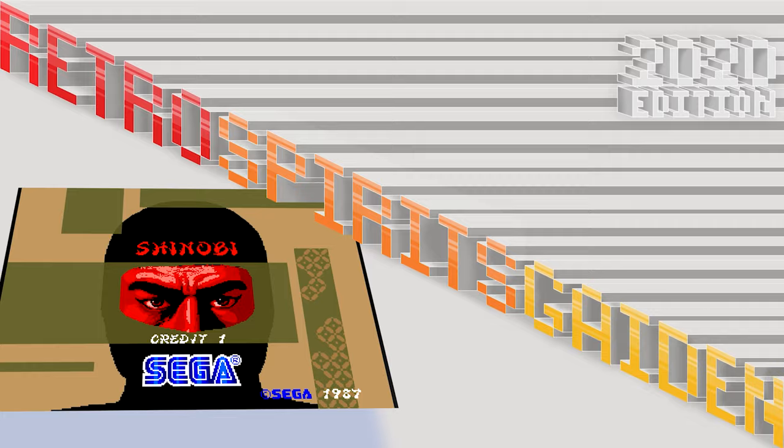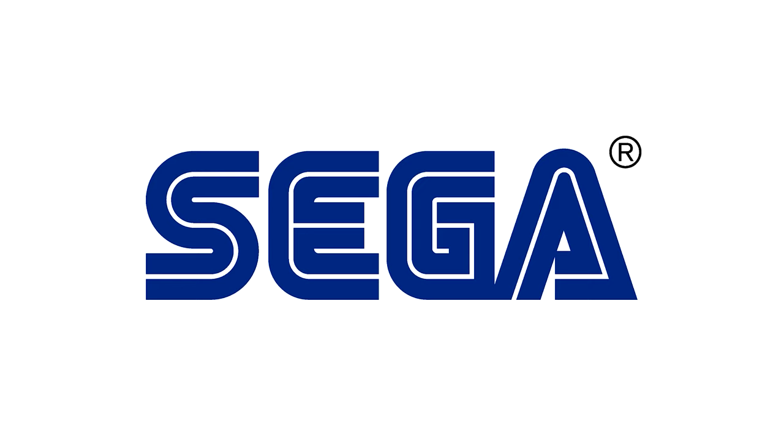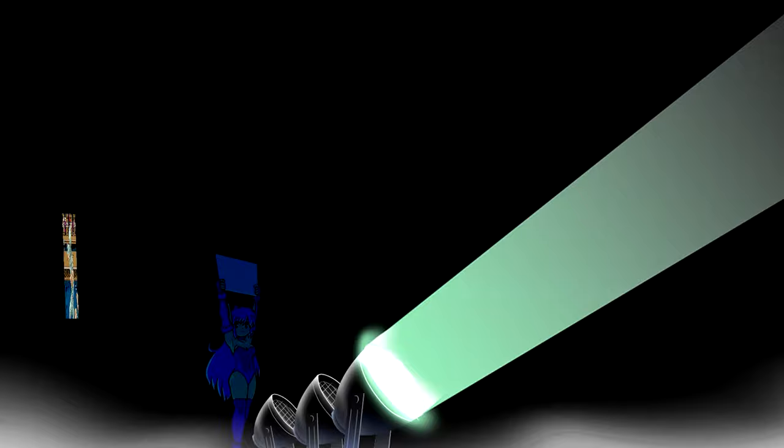Hello there, this is Retro Spirits Garden and this is Shinobi on the Nintendo Switch. Here's the Nintendo Switch title screen, here's a sneaky looking ninja. This is the Sega logo in resplendent Sega Blue - M2 are responsible for this conversion.